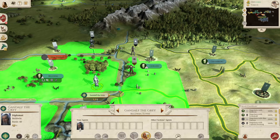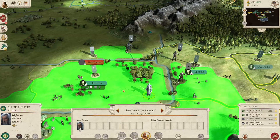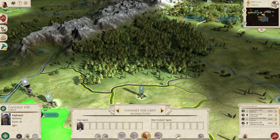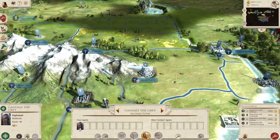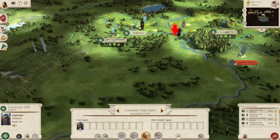Gandalf the Grey, as he starts at the beginning of the campaign, is a diplomat, so he can't fight until he becomes Gandalf the White. At that point he has the Grey Company cavalry unit — you get him in Fangorn Forest and they are a very strong unit. But you do need him to go to Minas Tirith to fulfill one of the later questlines, so he's kind of tied up.